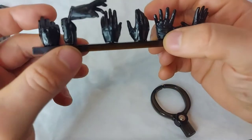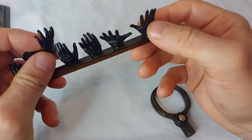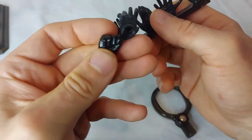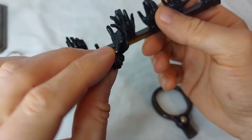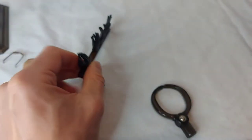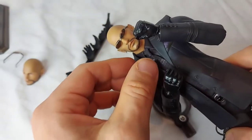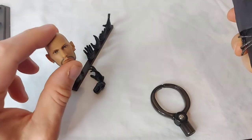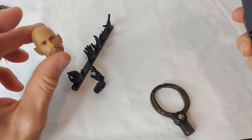Rude does fight barehanded, but you do get a variety of hands to go with him. You get two splayed open hands, two more relaxed hands, a set where he's pulling on his gloves — I really like that — and a hand for holding the sunglasses. That's in addition to the two fists that come on the figure itself. Not a bad array of accessories. It would have been nice to have had an alternate expression on the head, but there's really nothing else Rude should come with since he didn't have a weapon.